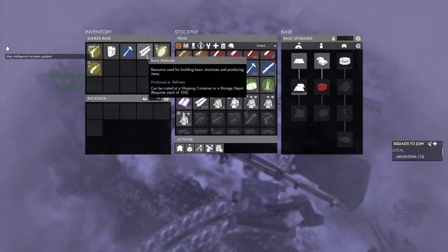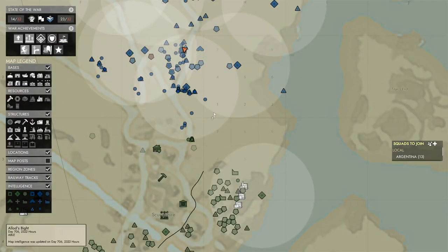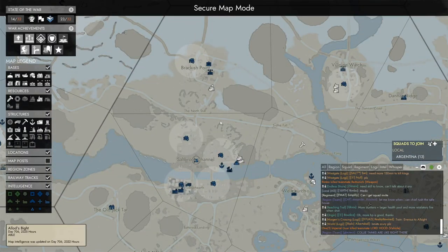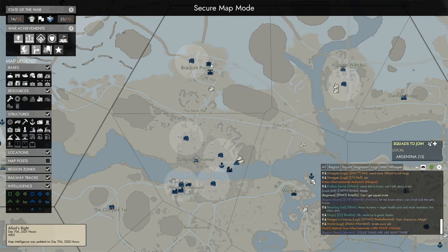Alright, we successfully held off that barrage of artillery, and it looks like we are basically out of beam ants. Let's take a look at the map here. Take a look at Saltbrook — looks like MSA's loot box is gone, so there's no beam ants. There's some cars, though, that we could use.